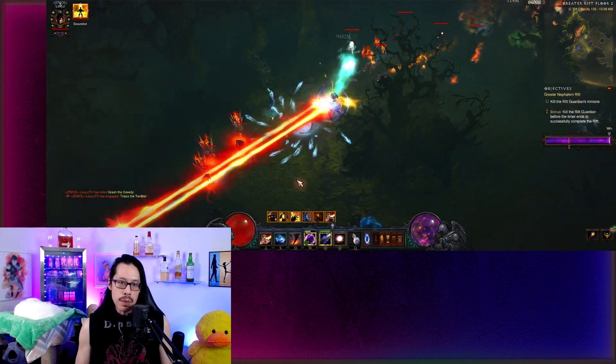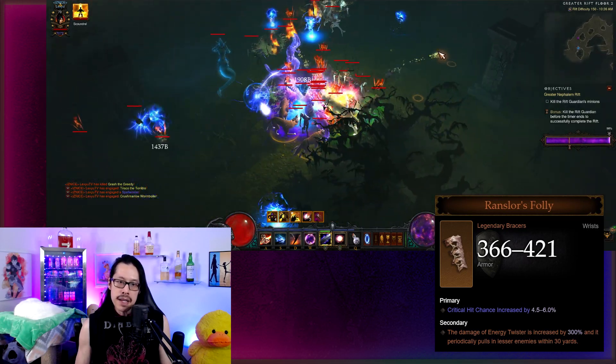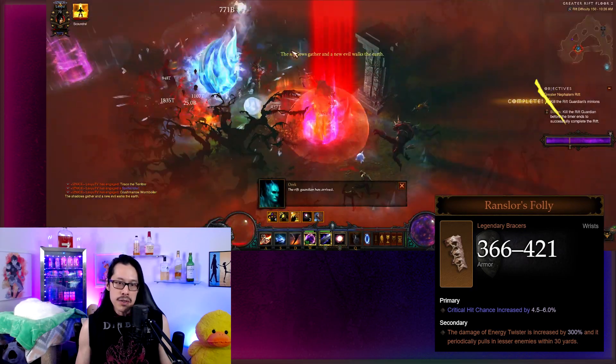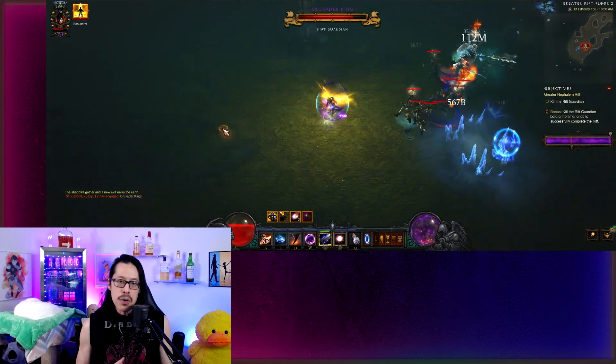Usually people use teleport with this build, but I'm using twister instead to group enemies with Francer's Folly. This switch can give me a faster clear time at the risk of getting stuck and killed more often. It does require more skill to play without the teleport. Crusader King isn't a bad boss for me since twisters can stack the adds for more area damage.